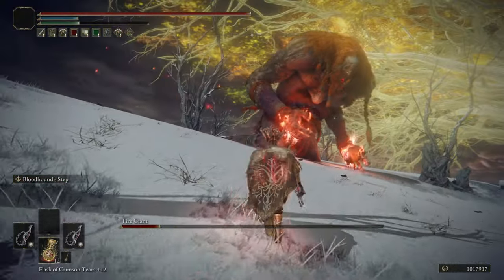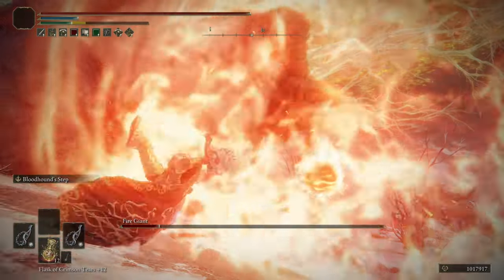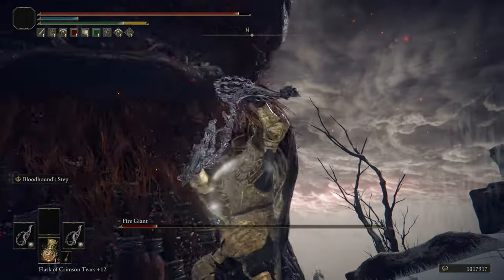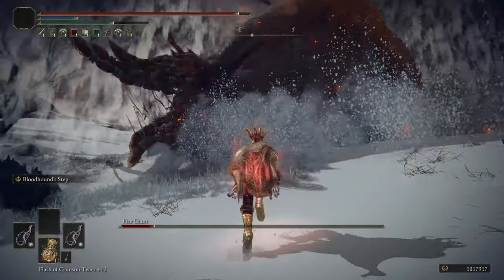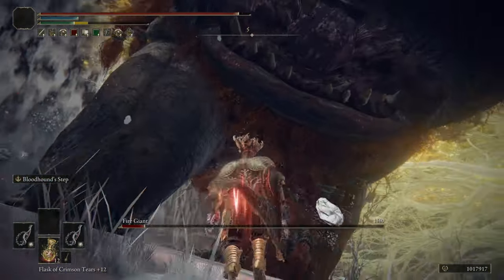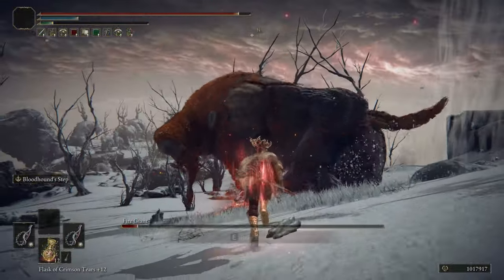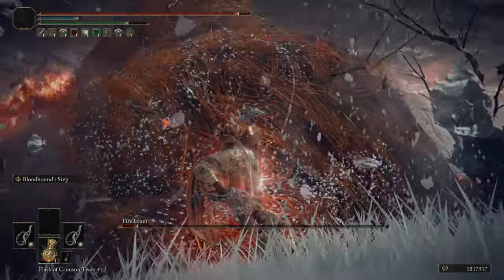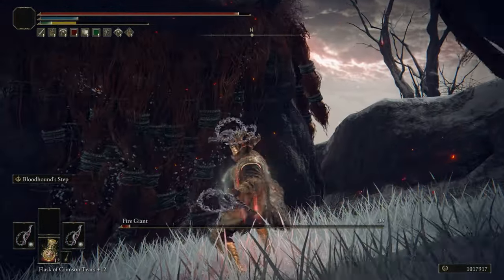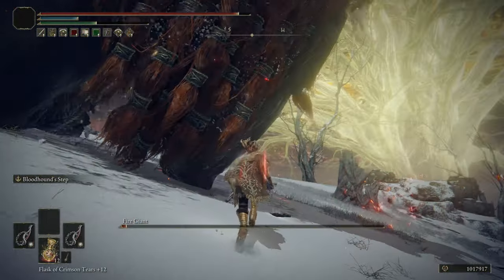The Whip is outclassed in every way outside of weight — do not use it. Even though it can be acquired early from Castle Morne, going north to Caria Manor to get the Urumi is a much better option. The Urumi offers a unique heavy attack that when charged is better than the standard charged heavy attack; it outclasses the Whip in every way outside of range and weight, and is the best whip when not factoring status. The Thorn Whip is outclassed in every way — do not use it. It's a farm drop from a singular enemy in the Mountaintops of the Giants, meaning it's already outclassed before you can even access it.